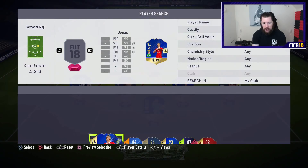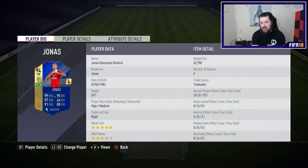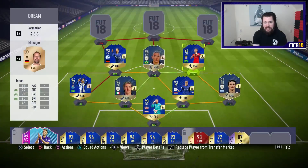Three centre midfielders: Jonas, Ronaldo, and Goretzka. The team is going in the 4-1-2-1-2. Starting with Jonas — five star weak foot — we've got him up to 99 pace. That card looks devastating: 99 acceleration and 99 sprint speed, 95 dribbling, 97 shooting, 91 passing. Of course you can't use attribute cards in FUT Champions, but 99 pace Jonas is probably going to be deadly. I've already enjoyed him as a centre mid — absolutely sensational card.